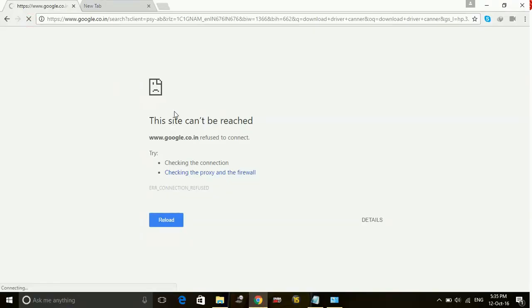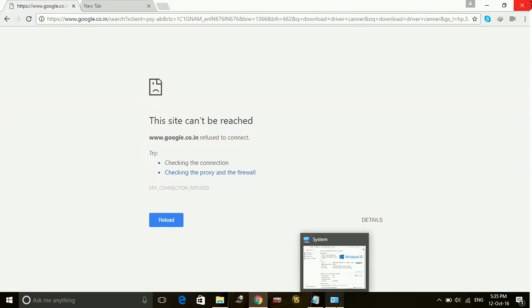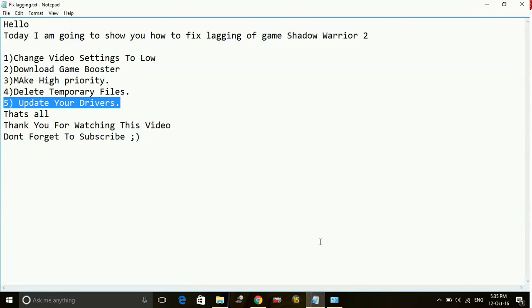For the automatic way of updating drivers — right now I am facing some connection issues so I may not be able to show you exactly, but I can guide you. You just have to search for a software named Driver Scanner. You can download it from any company — it's up to you whether you download a trial version or a premium version. Once downloaded, just install it and with one click you can update all your drivers. The Driver Scanner we recommend is from the company Uniblue.